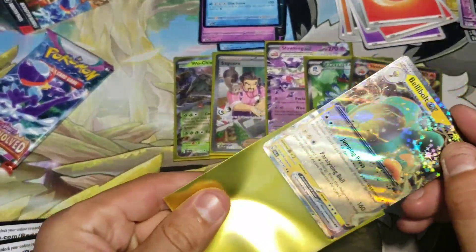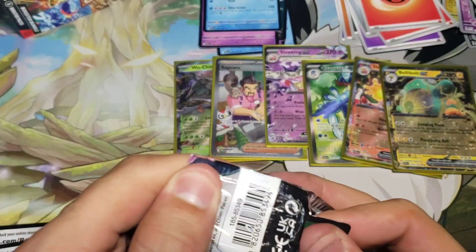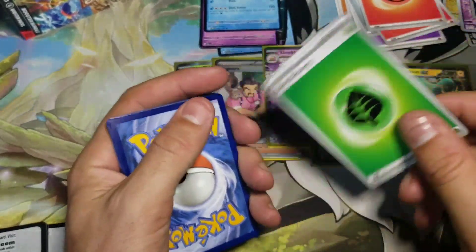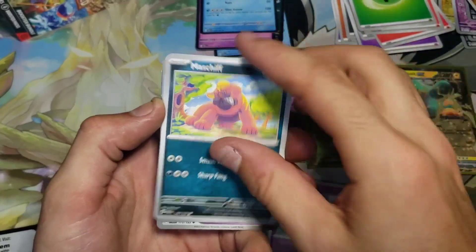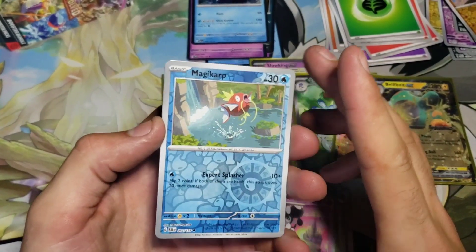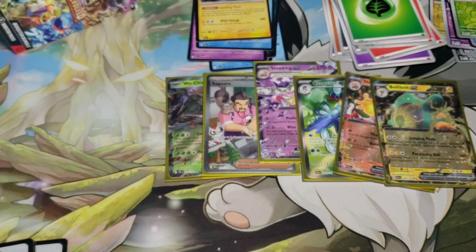Even that first box was crazy — we got the full art, the two gold star illustration rare, and then in the second box we've had a hit in all but one pack. This was just been a crazy opening. Tinkaton — got this last pack, let's see what we get. Alright, we're gonna have reverse Magikarp, reverse Rellor, and we're gonna end on a holo Luxray. Okay, that's fine — check out all these hits we got in this one.